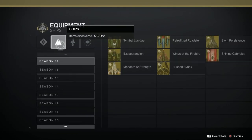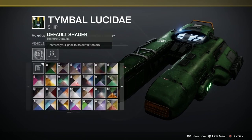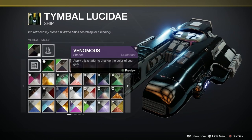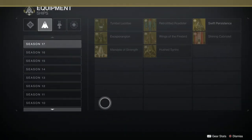Right then, let's get in and have a look at the ships. We've got the Timbal Lucidae here. This is a Season of the Haunted triumph as a source to get this. It's a strange looking thing - it reminds me of two stumpy fish fingers. It takes shaders quite well too. That's not bad at all, I quite like that one.